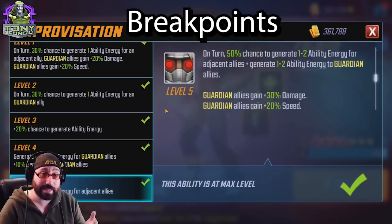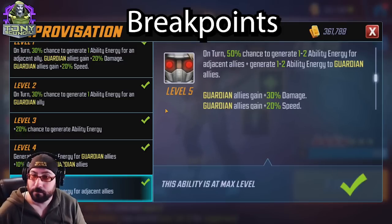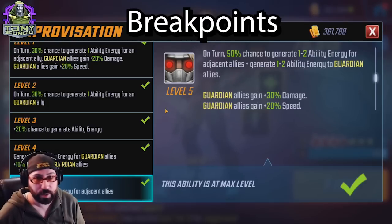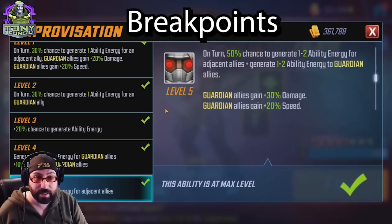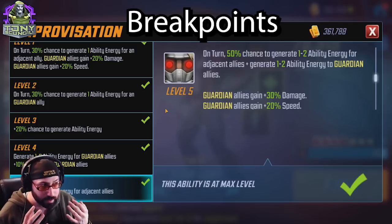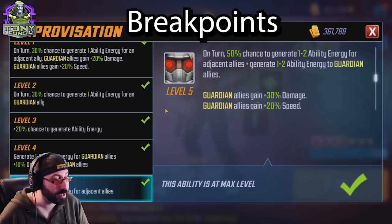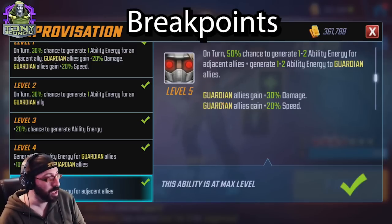There are so many times this triggered on his turn and generated one to two ability energy for an adjacent ally, but I can't tell how many times that second energy actually made a difference versus the first. There are just too many variables. Now that we can build characters stronger for the content this used to cover, the tier four is totally unnecessary. Even to this day I still don't notice the difference between the one or two energy those characters are getting. I kind of wish I could take it back.